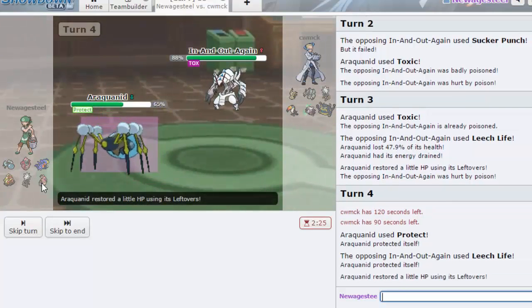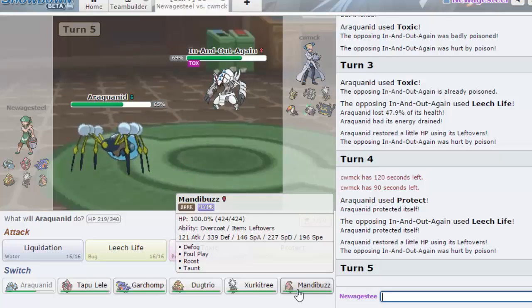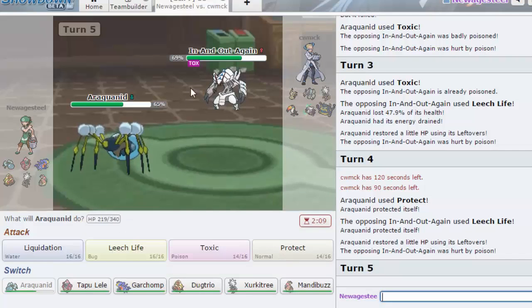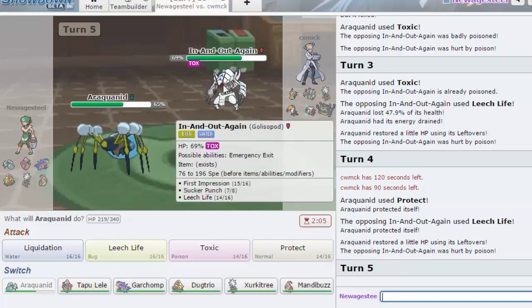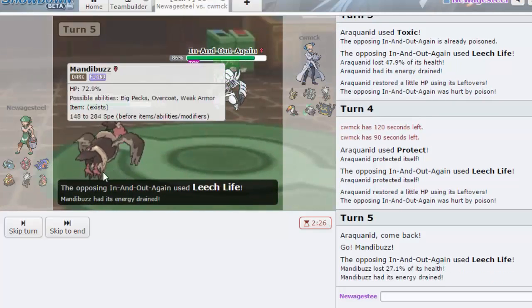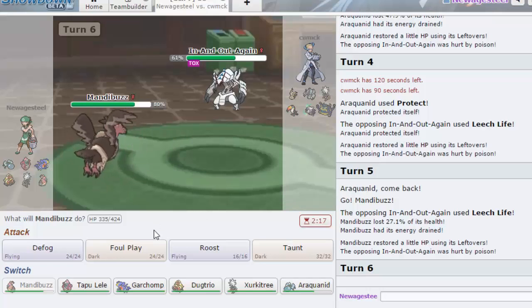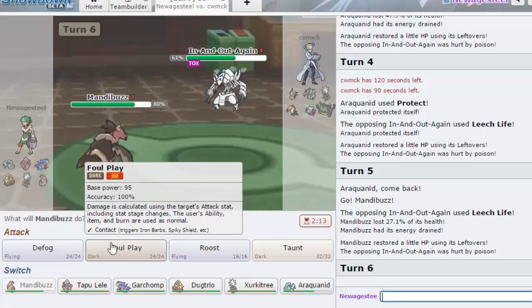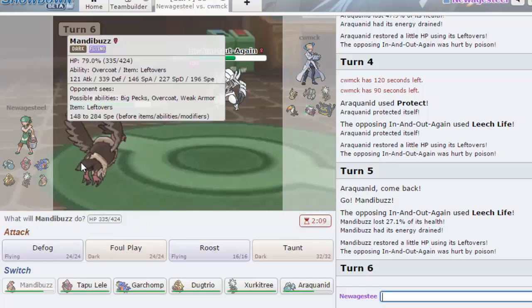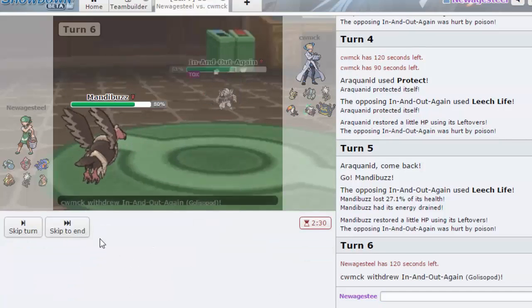Maybe I could try Mandibuzz. He's just gonna go for Leech Life again. I don't know how much this does to Mandibuzz but I guess we'll try it out. I should just go Garchomp — I have the Rough Skin. Garchomp would be good later to sweep with Earthquake. Oh, that doesn't do as much as I thought. Am I faster than him too? 196 — I might actually be faster, and if I am faster that's not good. I'm gonna go for Foul Play as he goes into Guzzlord.